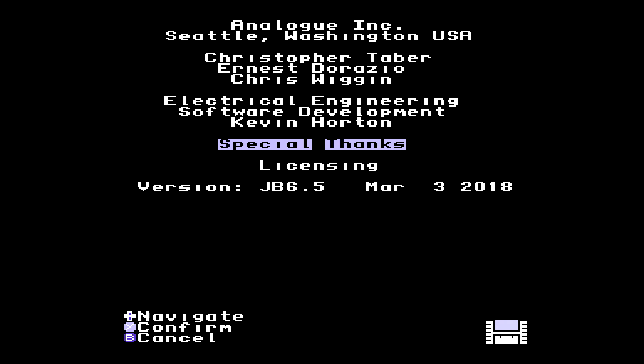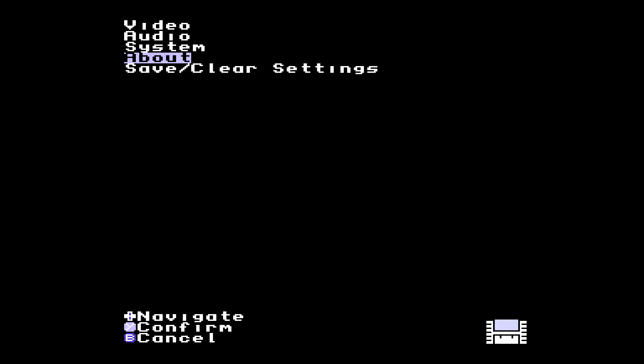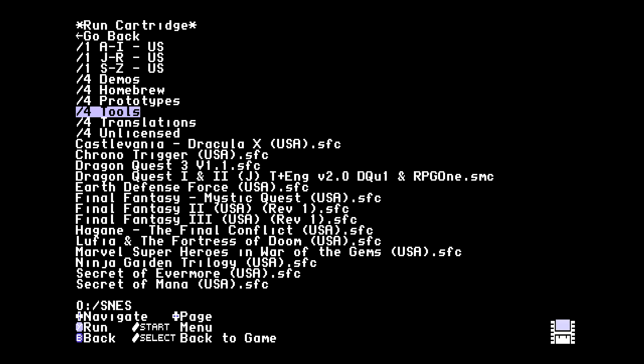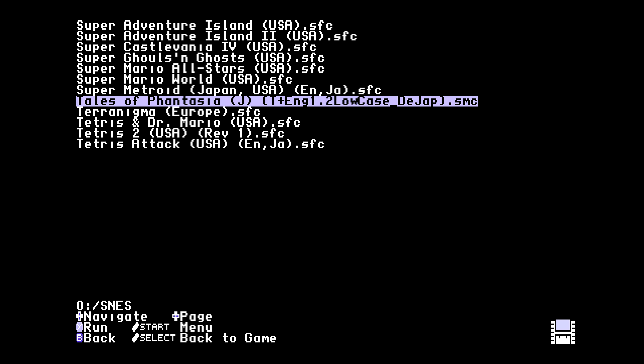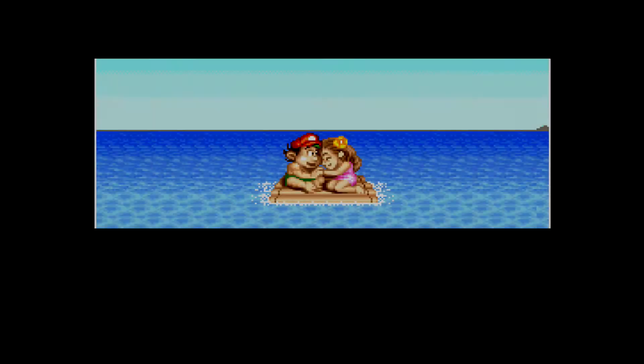Here we have the latest jailbreak for the Analog Super NT version 6.5. I wanted to go through some of the issues people have had with game saves. In the original jailbreak, it was advertised that you could do game saves by hitting select and down, taking you to the ROM menu, but many people discovered that it would either only save once or you would get to a point where your save game was corrupted and you weren't saving anything at all.